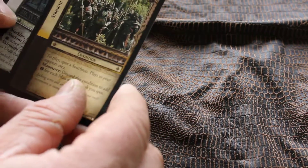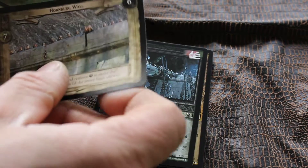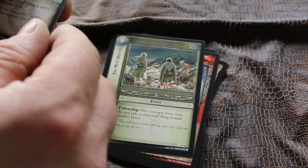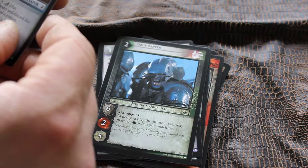So on this side we have: Strength in Numbers, Scaling Ladder, Hornburg Wall, Foul Hoard, Fork Runner, You Must Help Us, Golem, City Wall, Uruk Sapper, Roaring Bull, and Gate Soldier.